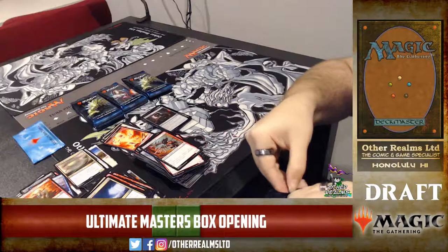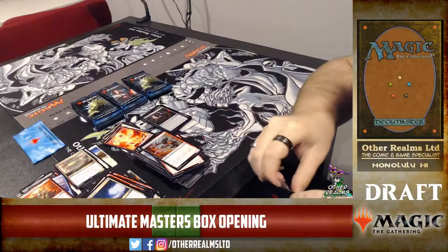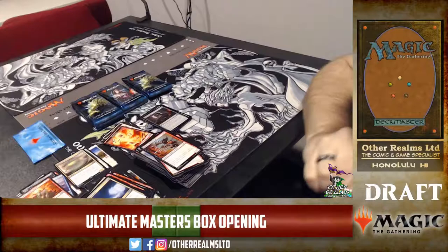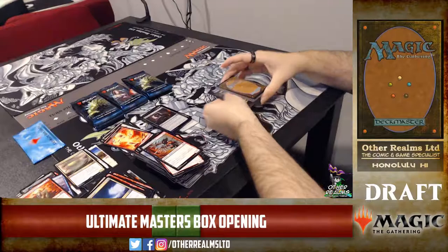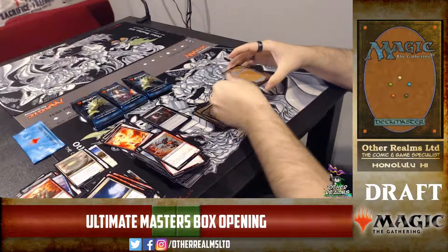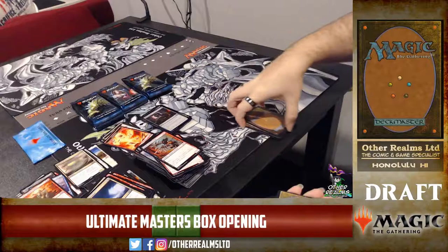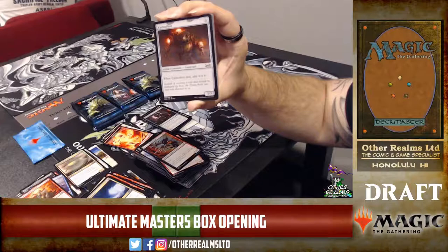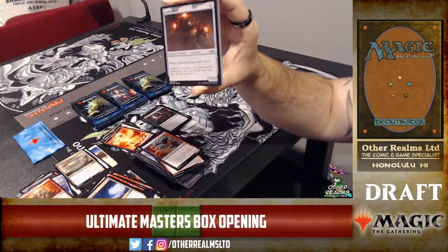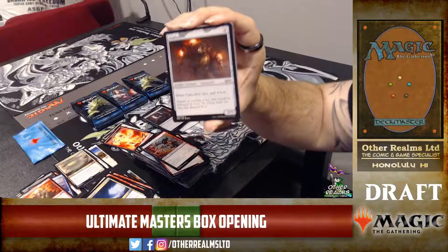The infinite combo involves Blood Flow Connoisseur — it sacks a creature and puts a counter on itself. You sack another creature, then sack the Connoisseur, play Reveillark and bring him back. With Bridge from Below, when you sack them it makes zombie tokens, so you can sack the tokens and then Reveillark cycles back. It involves Cathodion too — when it dies you make triple colored mana. Three mana for a 3/3, not bad.